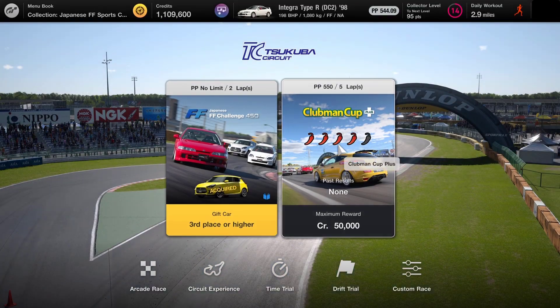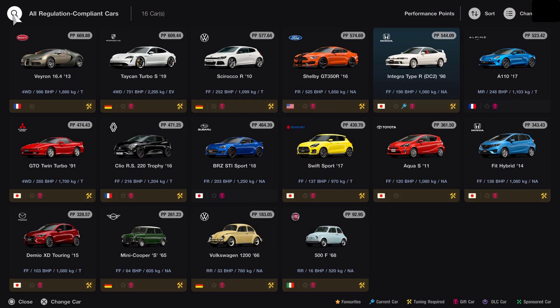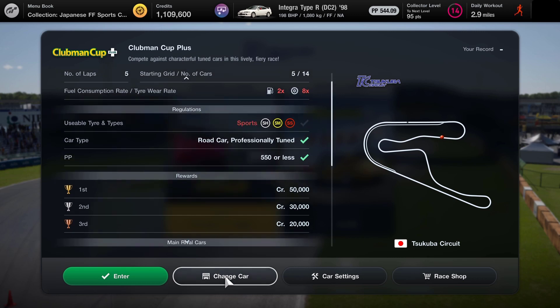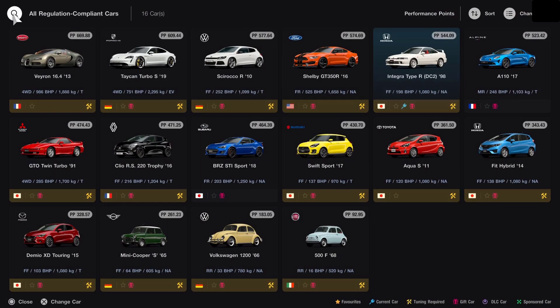The next challenge we've got is the Clubman Cup. We can change the car — look at all the cars we can get! So many different cars. What are we up against? We've got an MR2, Civic, R33, Eunis Roadster. I could go silly and go with the Taycan or the Veyron, although when the bars are flashing like this it does mean that you are out of scope and you're going to need to change one or two things.